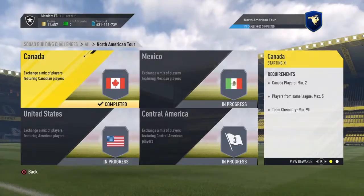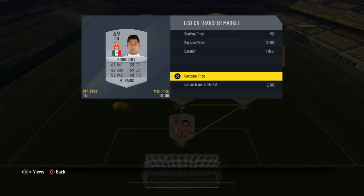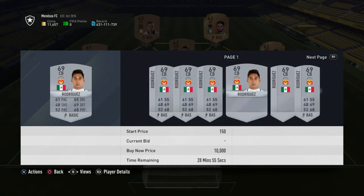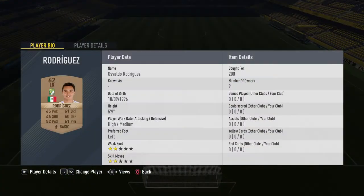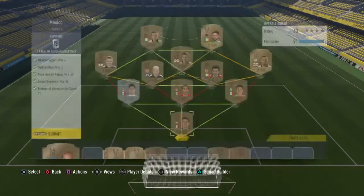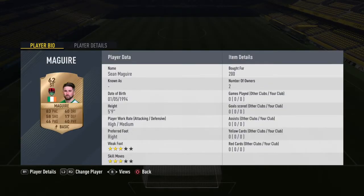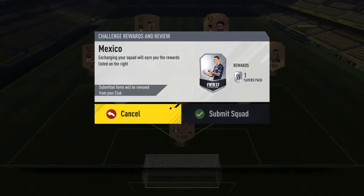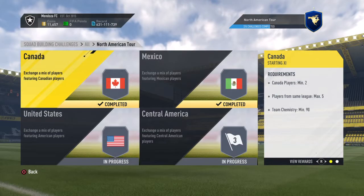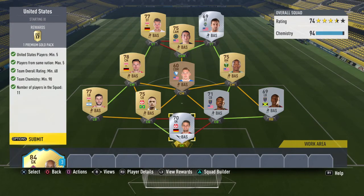We get a silver players pack for that, which is normally quite good, so I don't mind getting rid of them for that. Mexico — getting a little bit more expensive here. Luckily I already had this guy in my club; I'm not sure how much he's going for now — a couple of k it looks like, actually about 900 coins. Then these three I bought for 200 each, very cheap again. Then we've gone with the Irish league for the rest of the team — they all cost 200 yet again, incredibly cheap. I think I spent about 8k for all four SPCs, so we are pretty much guaranteed to make profit. For that we get a premium silver players pack, which normally pays back at least 10k for me anyway.